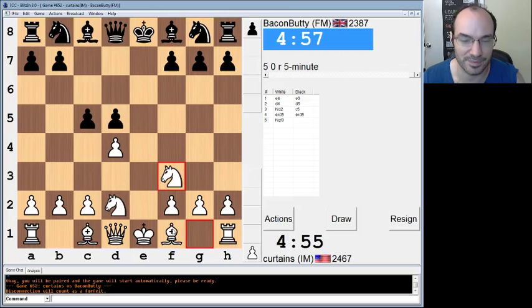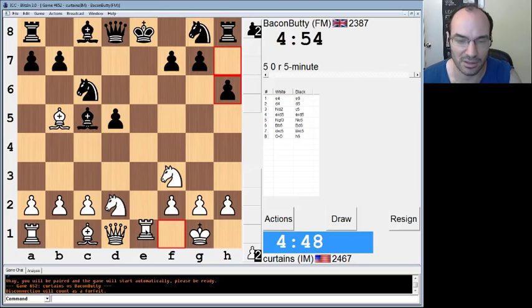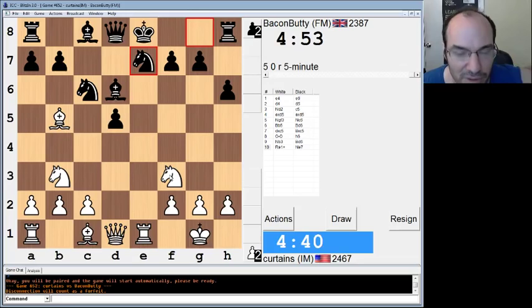He goes a6, right? Oh no, he didn't this time. One time he went a6 against me and I messed up. Last time he played this line, I played a really nice game to defeat him. That looks like a horrendous move, but alright. I'm gonna start with knight b3. He wants to stop bishop g5, but at the same time he's losing a tempo to do it.